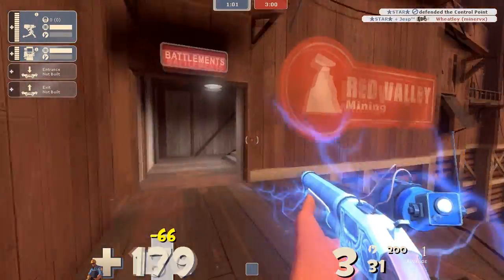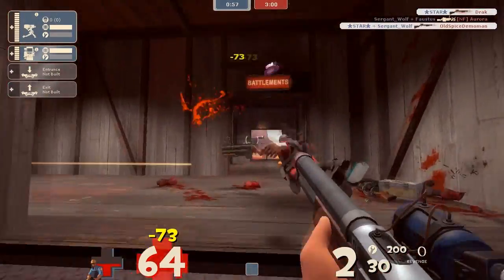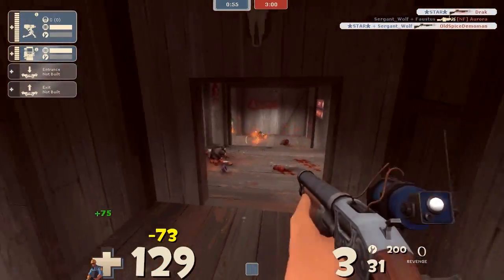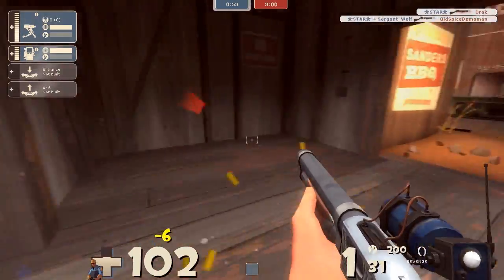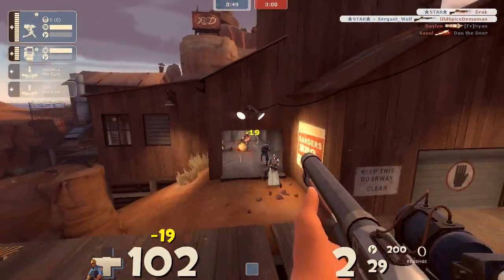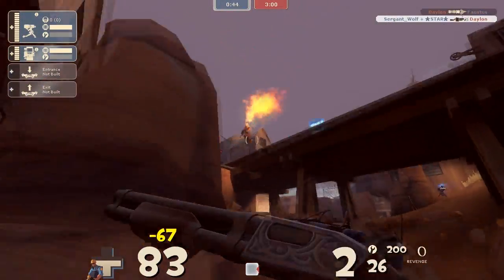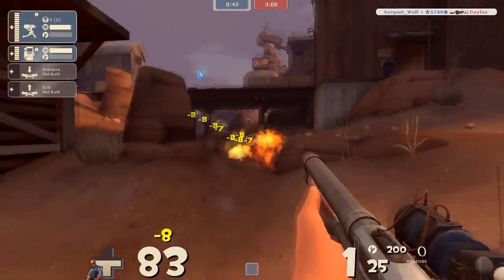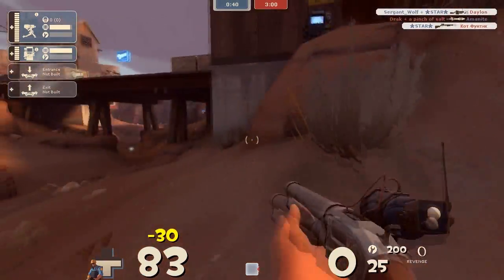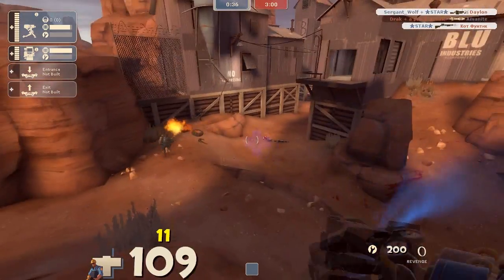Bang — that was nice, just explodes as he turns the corner. Got to use those crits wisely. As you saw before, I opted to punch that sniper in the back rather than waste my crit on him. That's also the reason why I use a pistol rather than the wrangler — I also just hate the wrangler, that's about it.